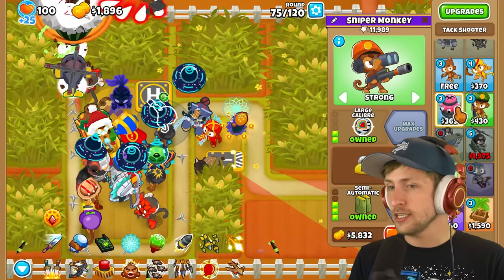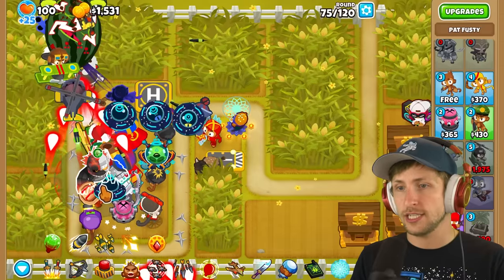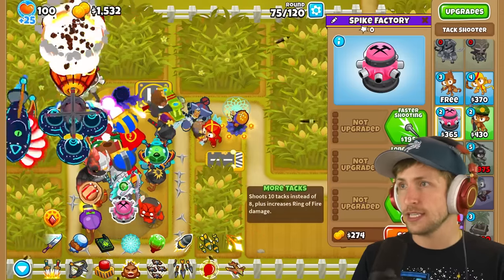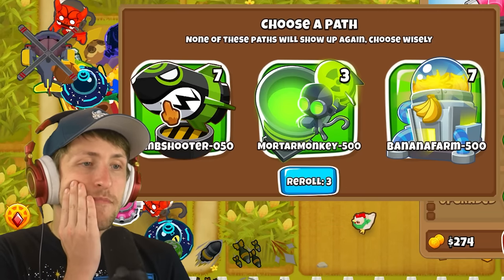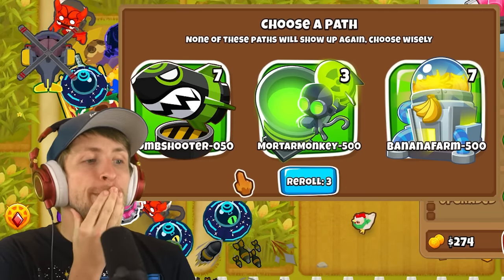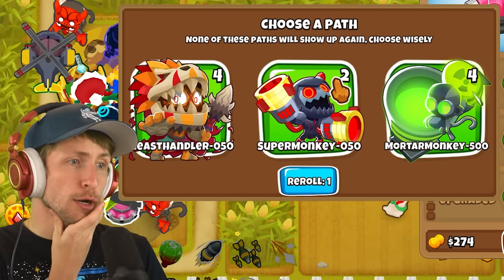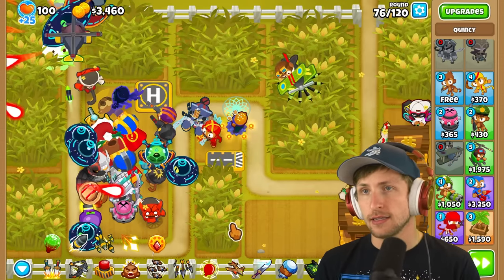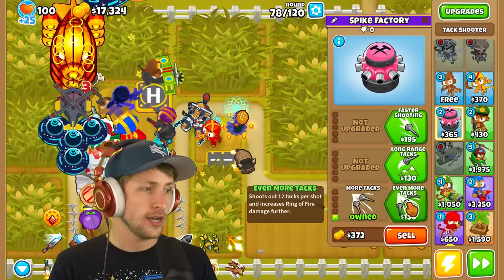I think we can manage. The middle path bomb shooter is pretty good - let's reroll. Glue gunner - I don't really like any of these. Super monkey middle path! I'm in, sign me up. Any super monkey you can get is always just so good, right? Let's go overdrive, and then having a Tac zone right here will be super nice - it's $26,000 though, which I will be able to get.